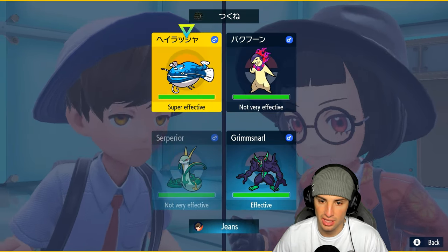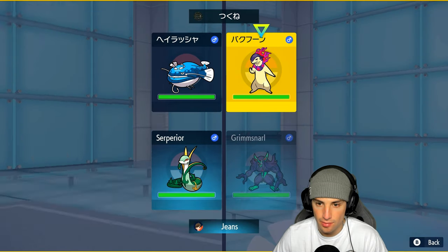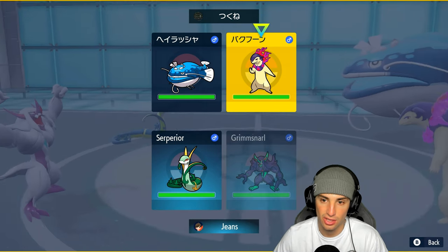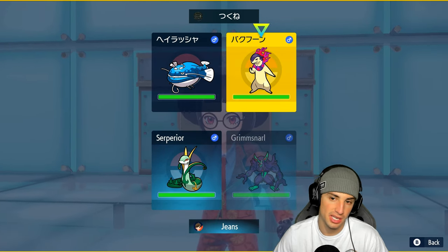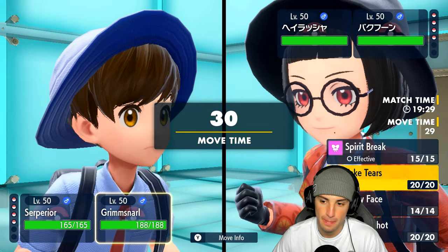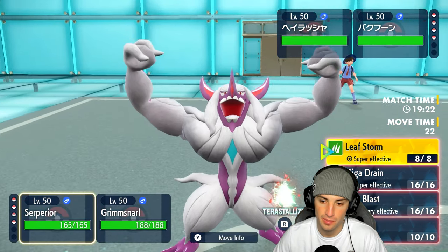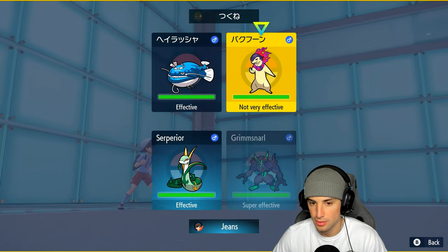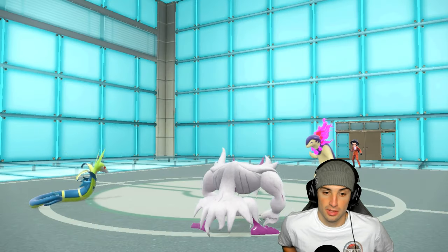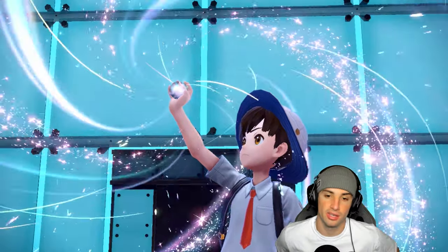I think I'll attack Typhlosion and Dondozo might just Protect. Actually — I change my mind — I'll use Spirit Break in this slot. They withdraw Tatsugiri and go into Baxcalibur instead. Fine by me — I still like our Tera type. Spirit Break hits Typhlosion who is a special attacker, and we start boosting our stats.